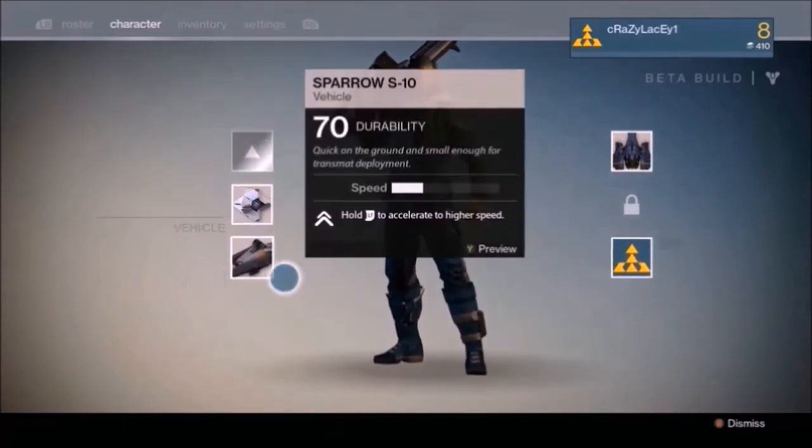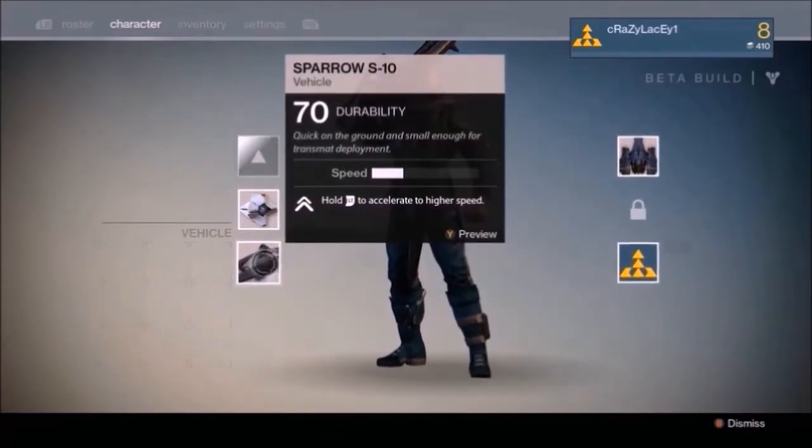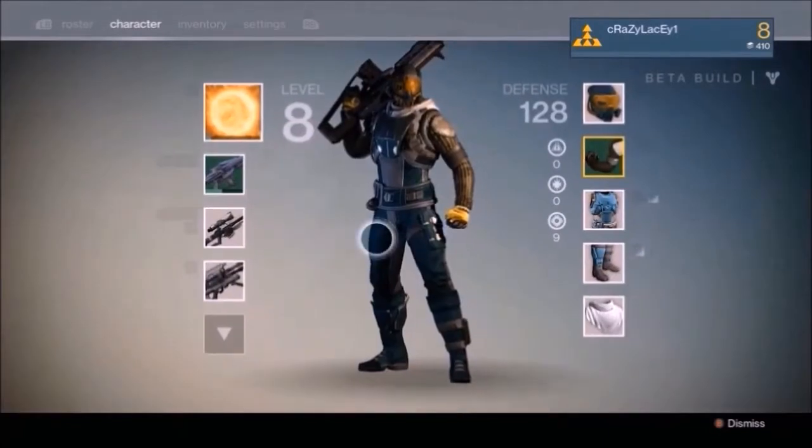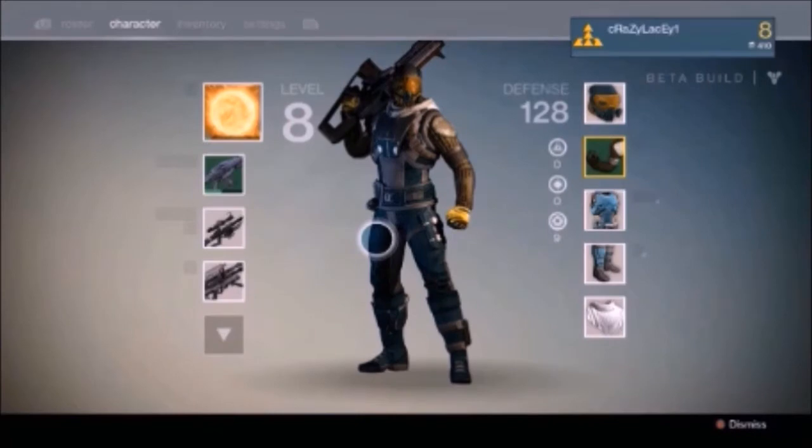Down here is where you can change your Ghost's skin layout, as well as find and buy new vehicles — or what I like to call them, speeders. You can also change the way your ship looks and change your emblem.